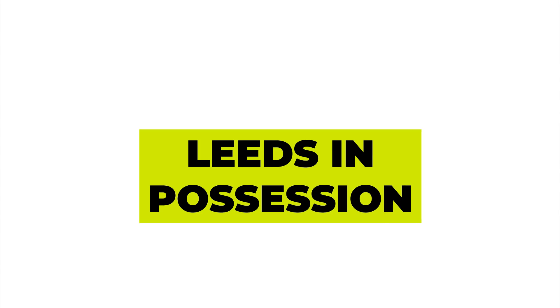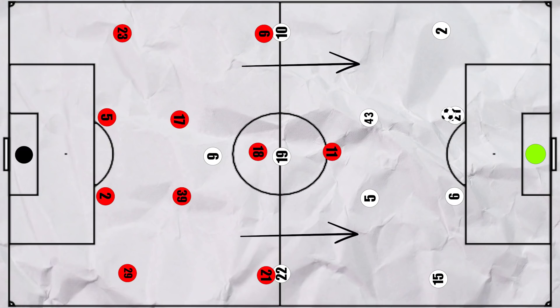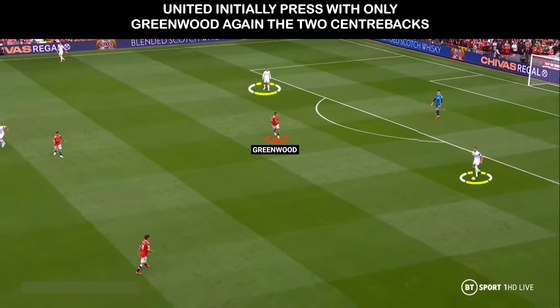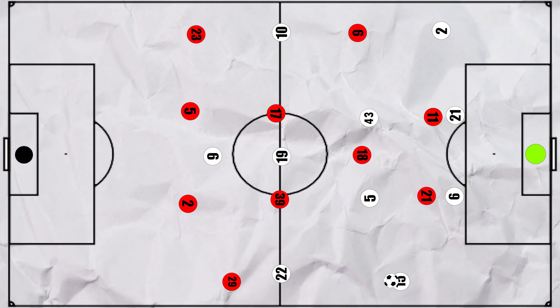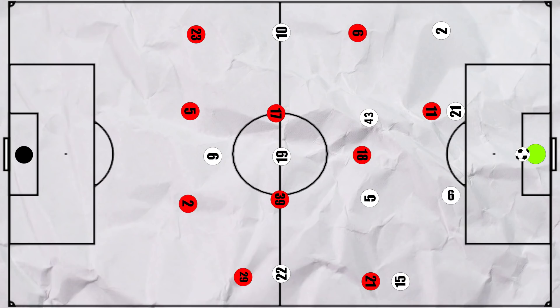But a lot of United's best play came when Leeds were on the ball. Initially Leeds could play out more comfortably, as much like Leeds, United were only using Greenwood in the press, so Leeds had an easy 2 vs 1 advantage. But this soon changed — Dan James would look to come in off the right hand side to press the second centre back and create a 2 vs 2. James' press was more effective when Cooper had a closed body position, as James could then use a curved run to press Cooper whilst cutting off the passing lane into Dallas.